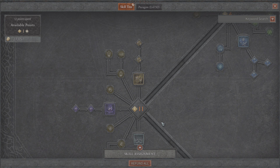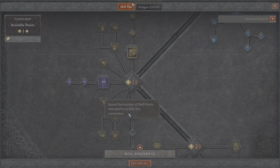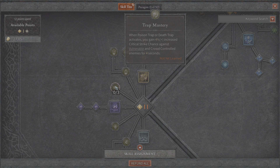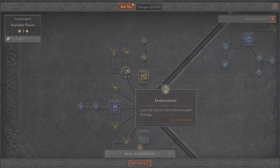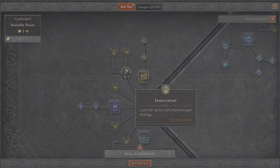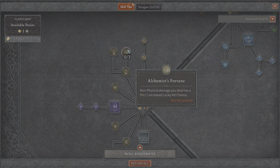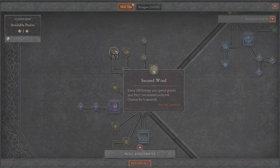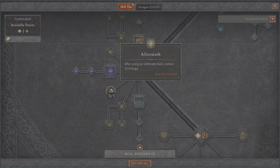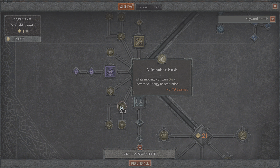Now for ultimates — the really good stuff. We get Shadow Clone, Rain of Arrows, and Death Trap. Out of these three I would personally prefer Rain of Arrows — it was ridiculously powerful in Diablo 3 — but it depends on how they do the items and item sets; it's really too early to say what's optimal. For minor skills you get Trap Mastery which improves your traps, Innervation lucky hit with up to 10% chance to gain energy, Alchemist's Fortune where non-physical damage has increased critical strike chance and every 100 energy spent grants 5% increased lucky hit chance for 5 seconds. After using an ultimate skill you restore 25 energy.